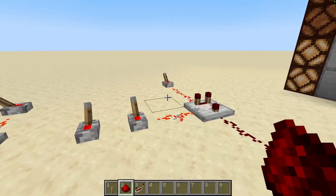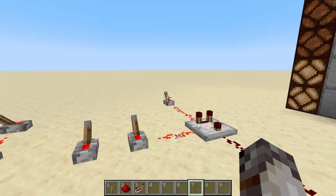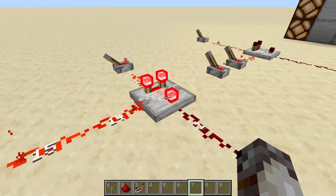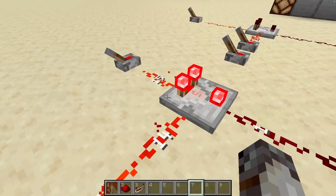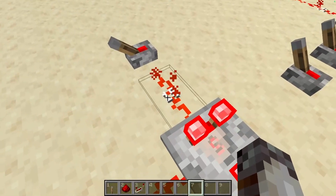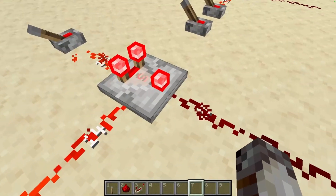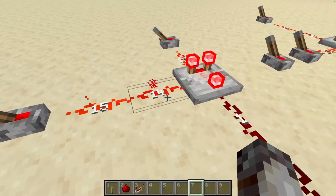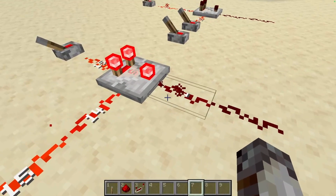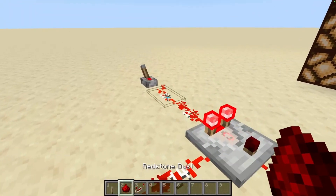I've used this feature before when I wanted a machine to monitor how full a chest was getting, and activate a system to empty the chest once it reached a certain level of quantity. So you might have to watch that back a few times to get it straight in your head, but once you get the hang of it, it's super useful. If you right-click the comparator, it turns it into subtract mode with the torch on. In this mode, the comparator takes the signal coming into the side and subtracts it from the signal coming into the back, then outputs the difference to the front. In this case the difference would be 1, because 15 minus 14 equals 1. The side input still needs to be weaker than the back input, otherwise the result would be less than 0 and you get no output at all.